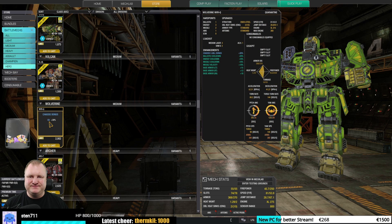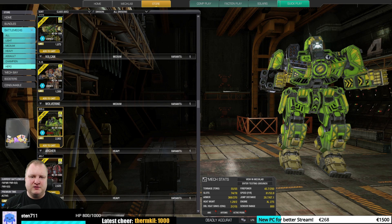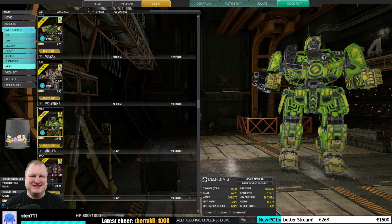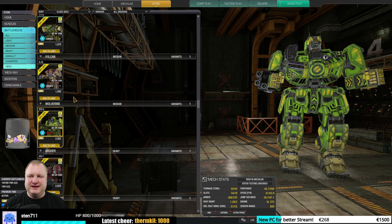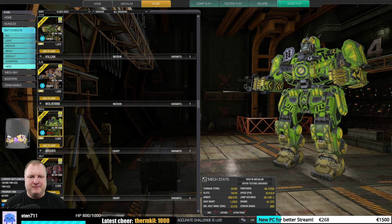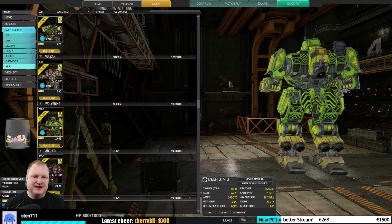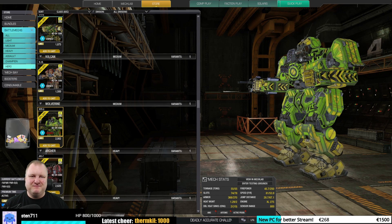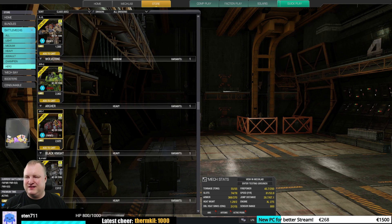The Wolverine Quarantine has missile cooldown and velocity quirks, and 20% ballistics cooldown. But the ballistics are all in the right arm, making this a very right-side favoring mech which is a little bit hard to play. You can do a lot of twisting, but all your weapons are on one side — if you lose it, it's over. For me, maybe okay, but not higher than that.